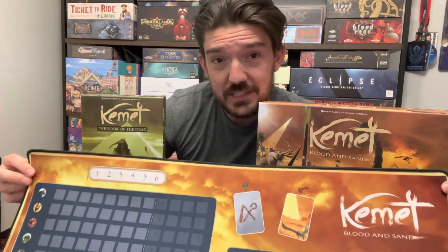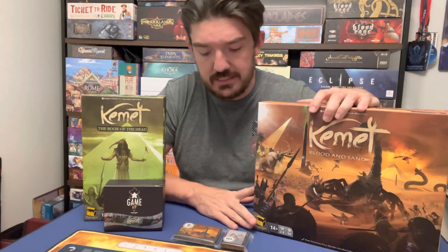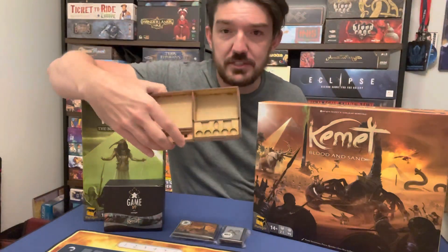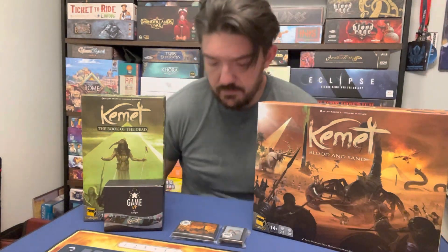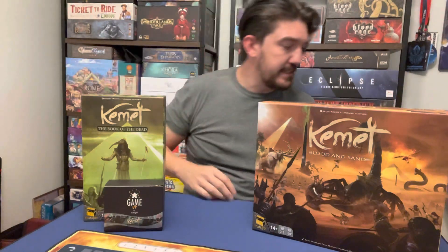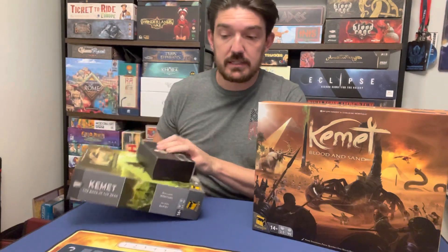So as far as the unboxing goes, we do have this playmat, which I'll show after everything is all set up, but this is what came with the Yucatan Kemet all-in stuff. This particular video I'm just going to be going over the Kemet all-in. I took off the plastic initially just to save a little bit of time, but I got everything for Kemet, including this awesome pre-made wooden insert. We have a Game Up box, the Book of the Dead box, but we're going to start with the Kemet Blood and Sand box.